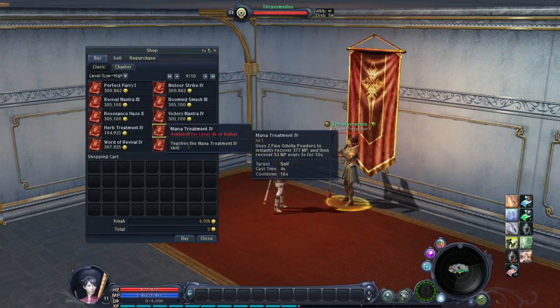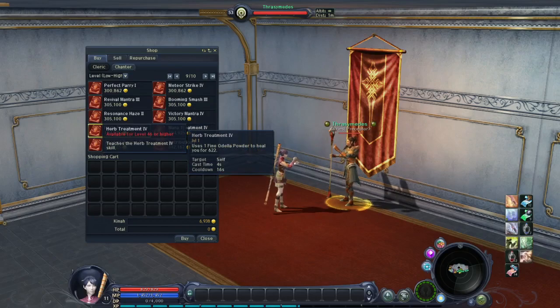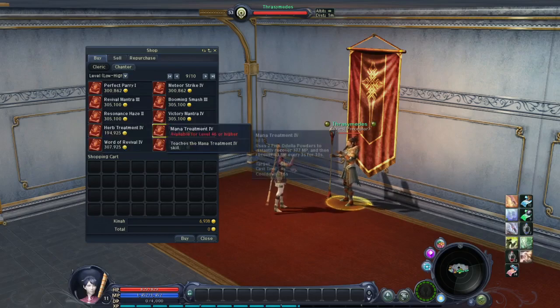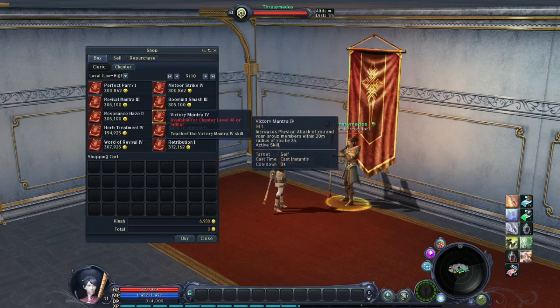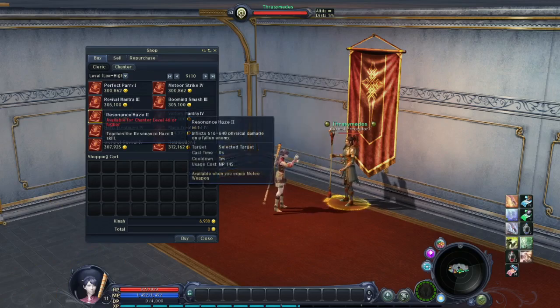Mana Treatment and Herb Treatment — these skill books you will find for basically any class. By using fine Odella powder with Mana Treatment you recover MP, and with Herb Treatment you recover HP. Victory Mantra 4: Increases physical attack of you and your group members within 20 meters radius by 25. Cast instantly, cooldown 0 seconds. Resonant Haze 2: Inflicts 616 to 648 physical damage on a fallen enemy. Cast time 0 seconds, cooldown 1 minute.